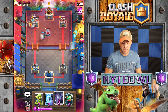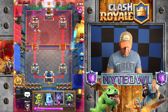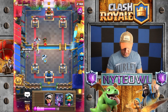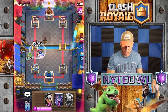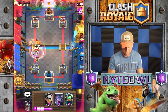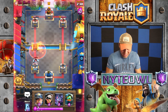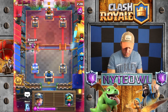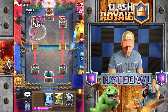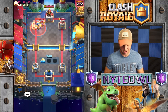Miner's in there, all we gotta do is get a couple Miner shots off. Don't go for the Barbarians, they'll waste you. Missed the Poison — but that was a good Zap. Let's go Bandit with Bats, then Miner same spot again. We're gonna Poison all that and I think that should be game right there.